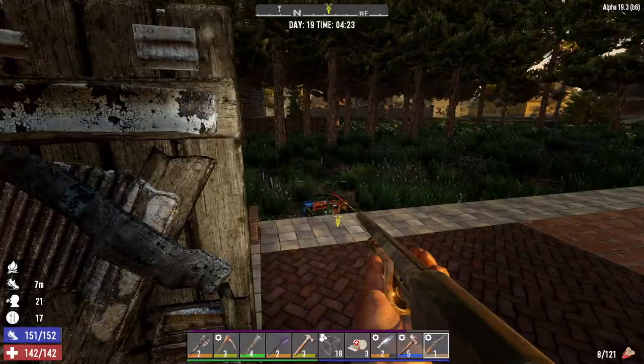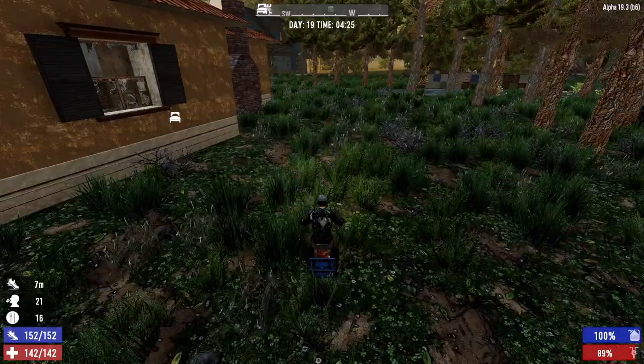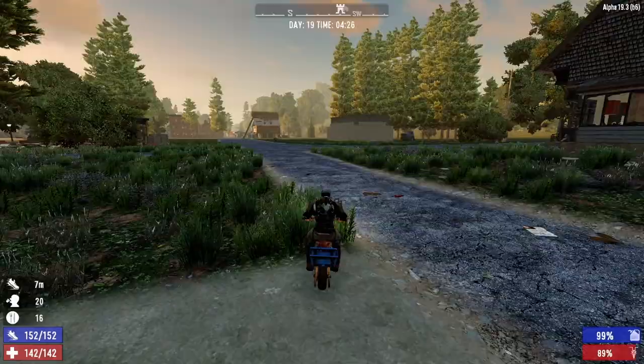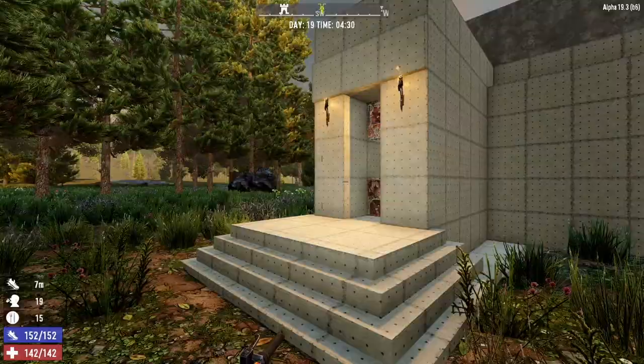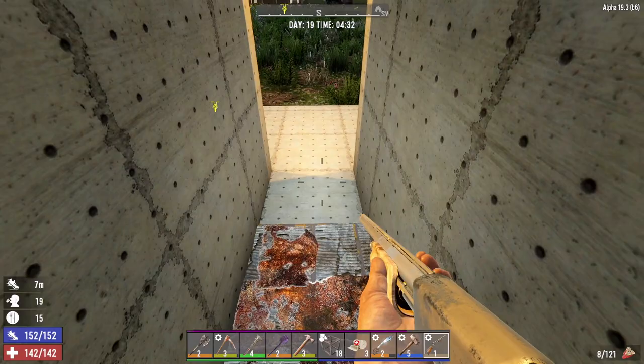First thing we are doing today is heading over to the base to get some work done over there, because we've got to wait for Jen to open up anyway - she doesn't open till six in the morning. I've got some concrete, cobblestone, and forged iron, and we're going to do some upgrading to the base. Then when we're done we'll go see Jen, check her inventory since it restocks today, maybe pick up a job, and then go see Hugh and do the same thing.